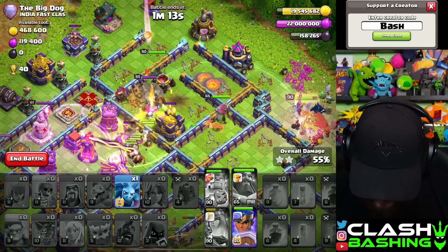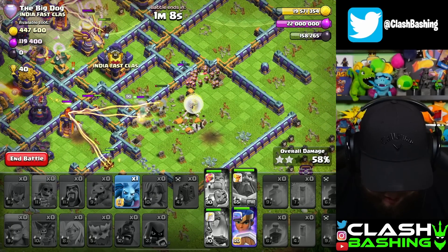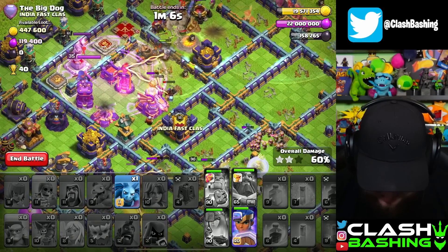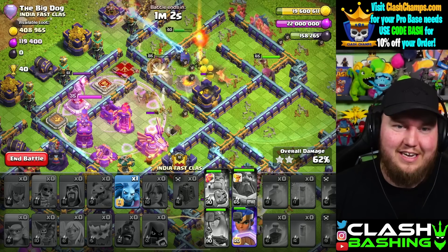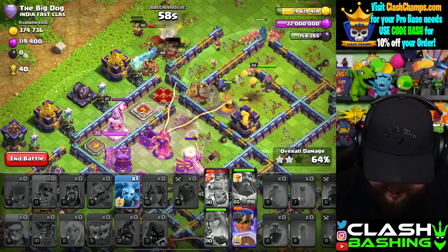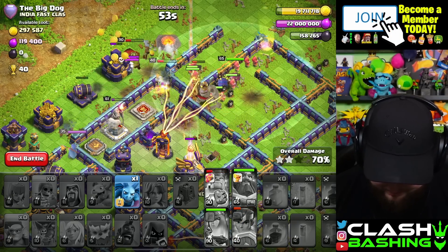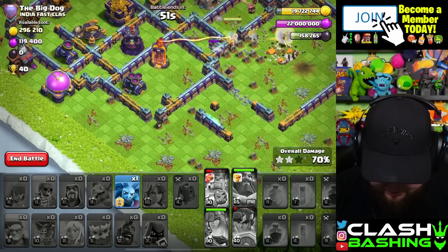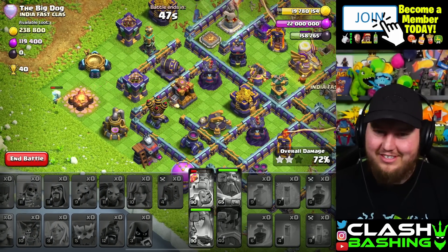Oh my goodness, there's the tesla farm! King ability — oh no, warden left the hogs behind! Warden just dipped on the hogs! He's like, 'I don't know any hog riders, not today, gotta go, later nerds.' That was so rude, warden. Well, I guess that one didn't do too much better — but that's all right, guys, we're sticking with it.